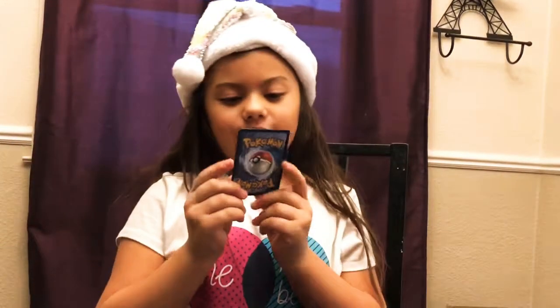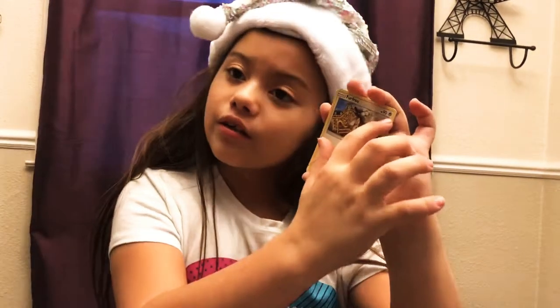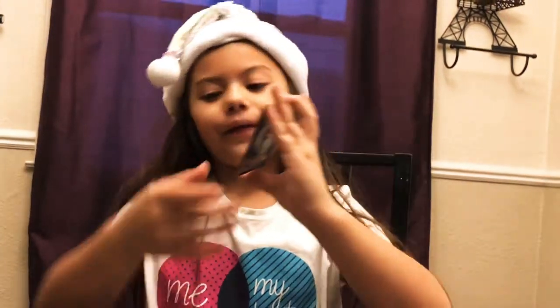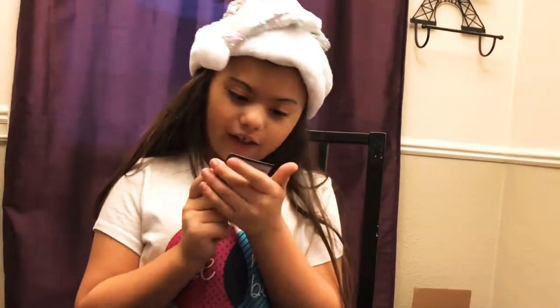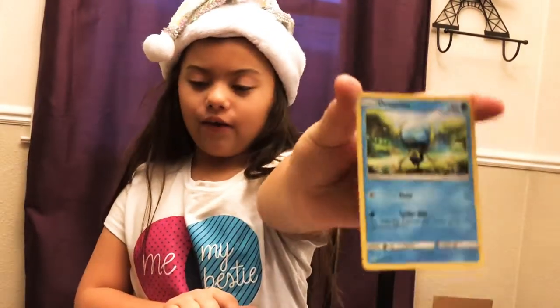I'm going to pick this one — it's Furfru with 90 health, and it's Normal or Colorless type. Next one is Water and its name is Dewpiter, with 60 health.